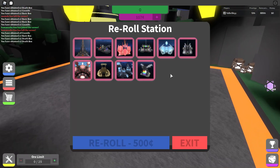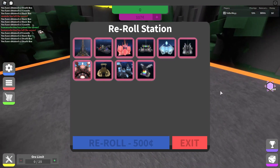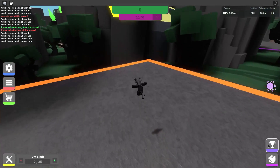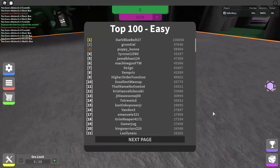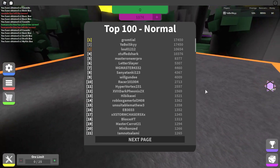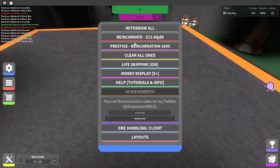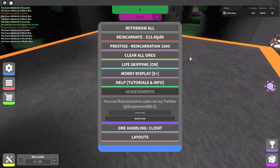Compounds are this game's evolution equivalent, and there are a few compounds of different prestige items that exist, which I think is pretty cool. Another thing that this game has is different difficulty settings. As you can see here, there is an easy leaderboard, normal, hard, and nightmare. I believe it mostly just changes ore values and how fast you're actually able to make money, and I believe it also affects your rebirth price and your prestige life requirement. Rebirthing in this is called reincarnating, but it's just the same mechanic.